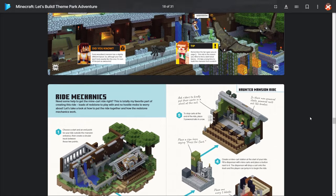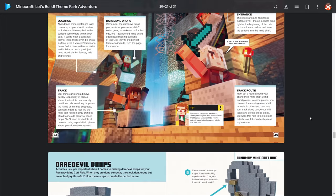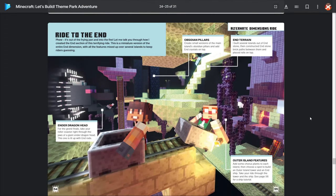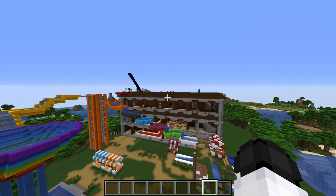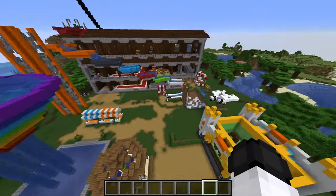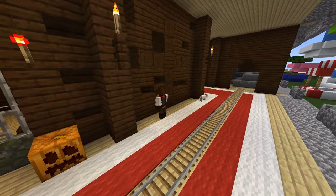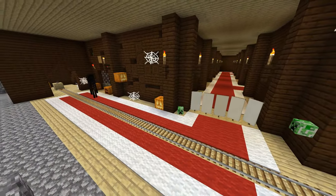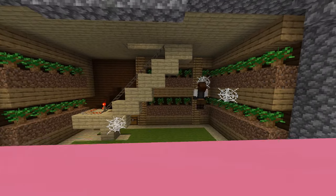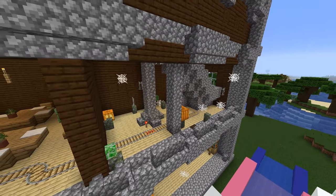Now what I want to work on is the huge project — the haunted mansion and also this railway ride. This is going to be like a little railway ride that loops around the whole thing and goes through different dimensions, which is going to be really cool. Once those are done, most of our rides will be finished, and then we'll clean up the area and add some mini rides and stalls to make everything look nicer.